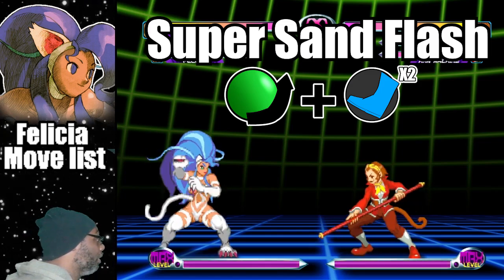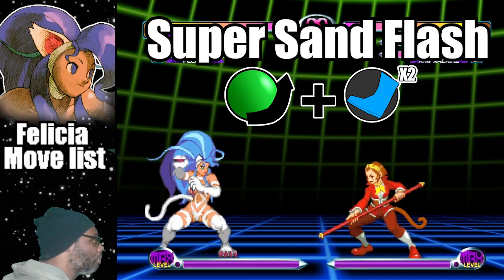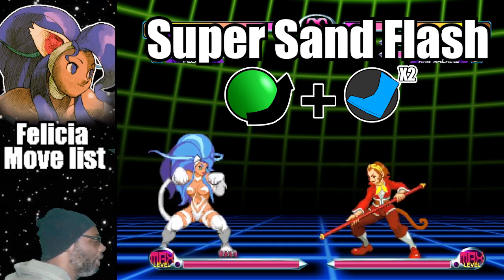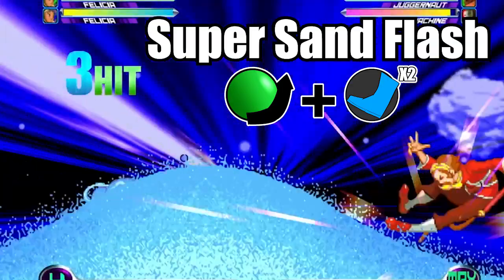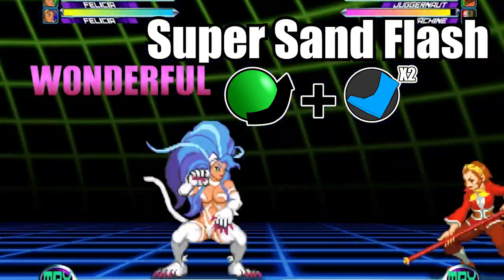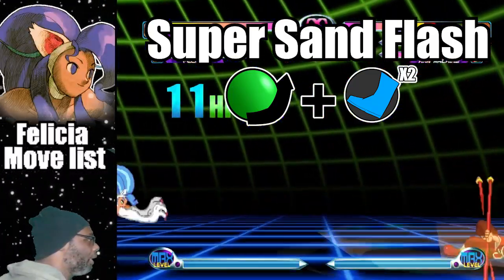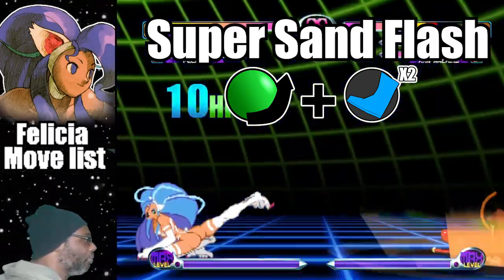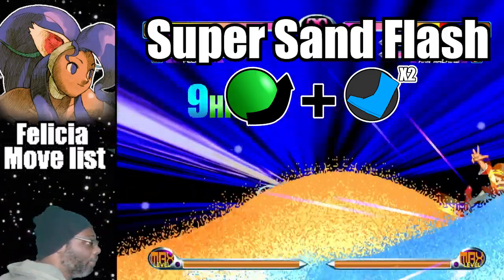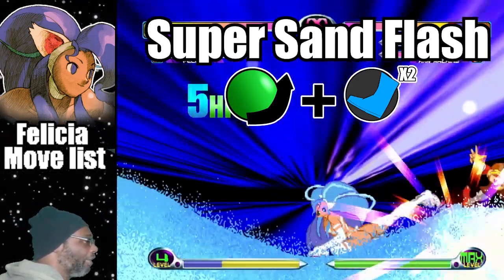The second hyper combo on the list is called Super Sand Flash. This is where Felicia does a hyper based on the Sand Splash attack. To do the attack, do a quarter circle forward plus both kick buttons. This hyper does average damage when it connects and has full screen range as well. If you get hit while doing this hyper, the sand will continue to move but it will not hit the opponent. I find this attack to be highly effective at the end of a combo.